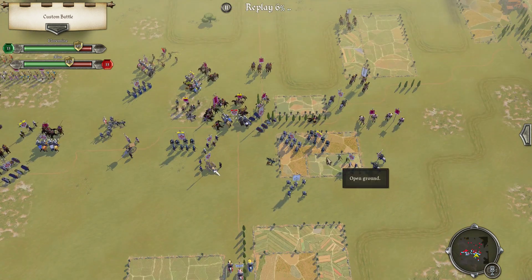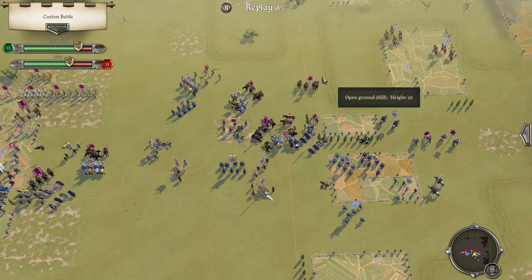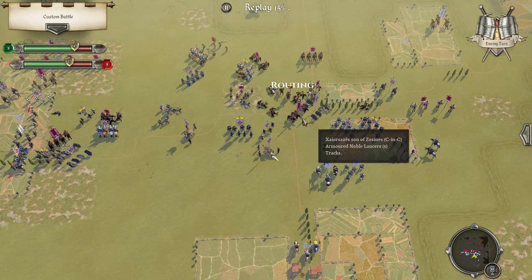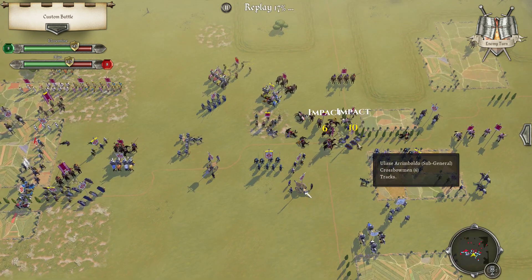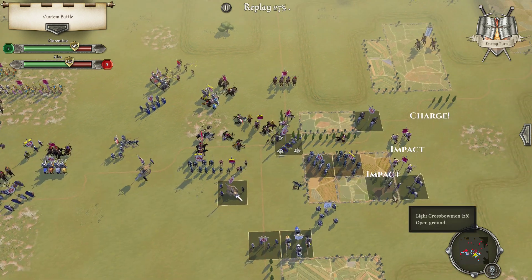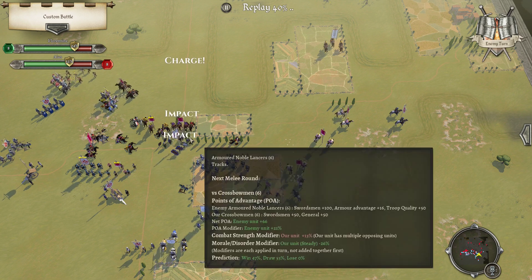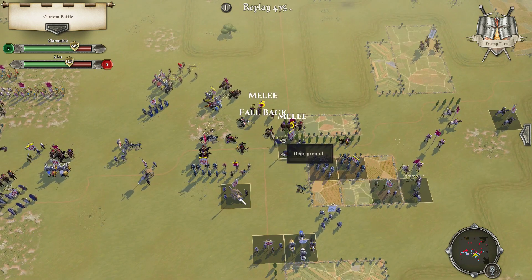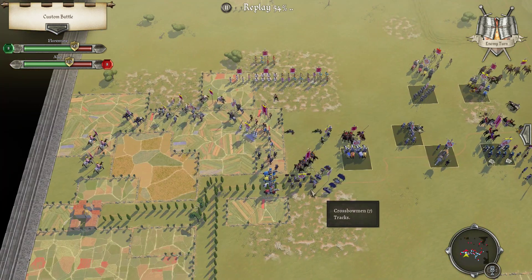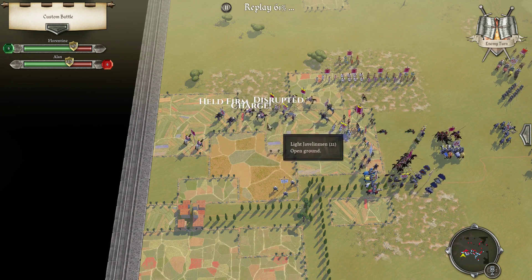Rallies are unfortunate. Break — hold firm at least. Interesting. Disrupts — hold back there. I couldn't prevent that, or at least I made a mistake — they would have stayed.